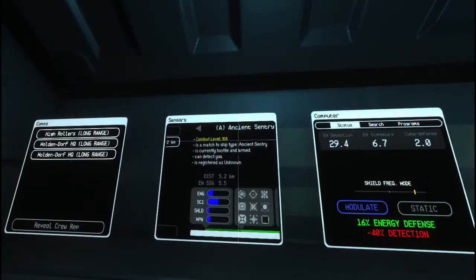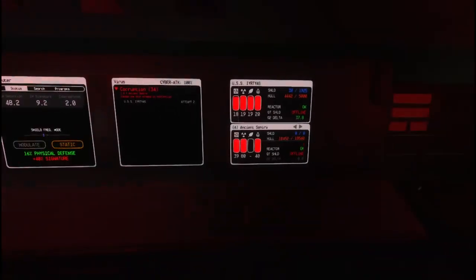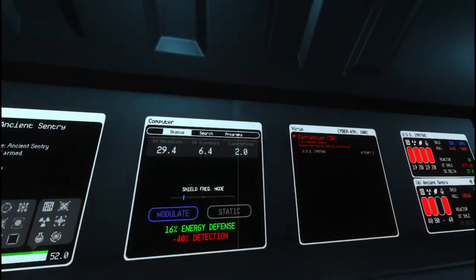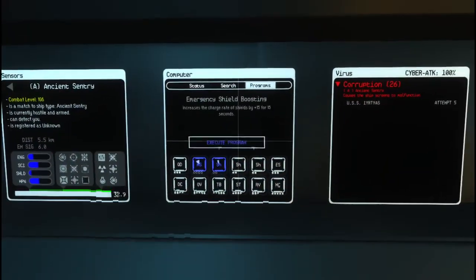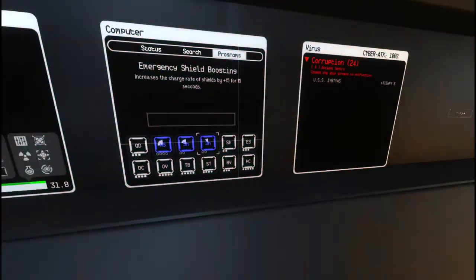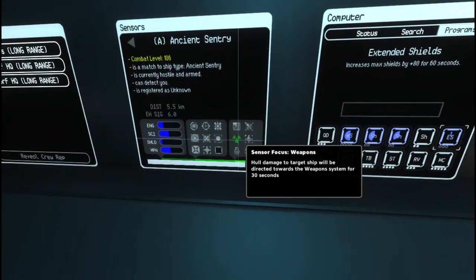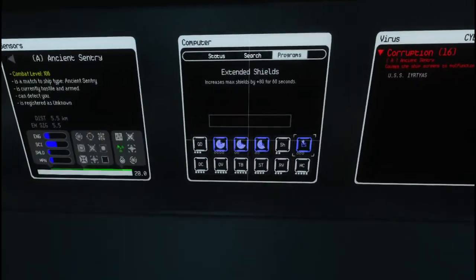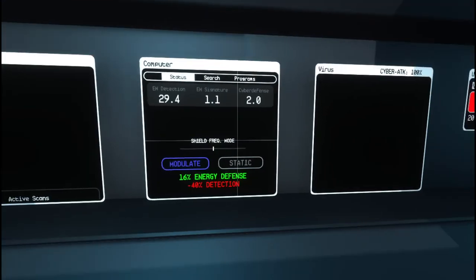What is important is the current shield frequency. The bar under shield frequency mode will change depending on the incoming damage. If it's to the left of center, then you're taking primarily energy damage and you'll want to set shields to modulate. If it's to the right, then you're taking kinetic damage and will want to set shields to static. This will help mitigate incoming damage.